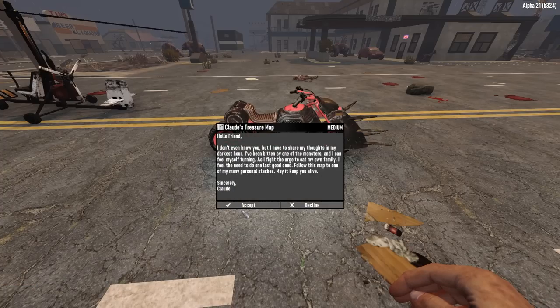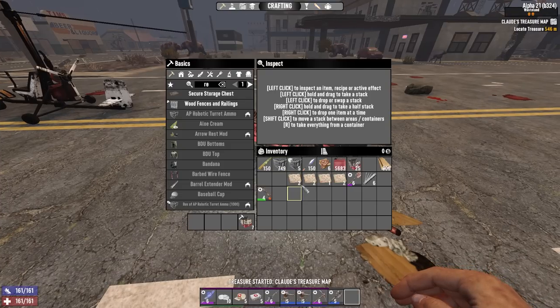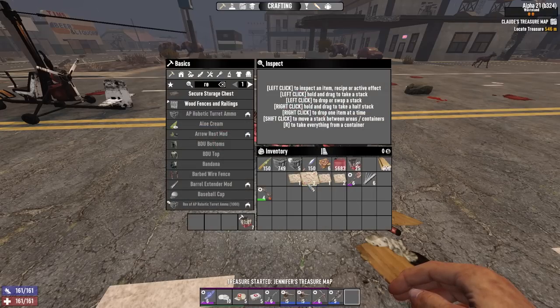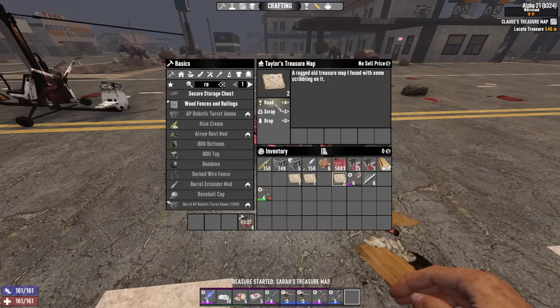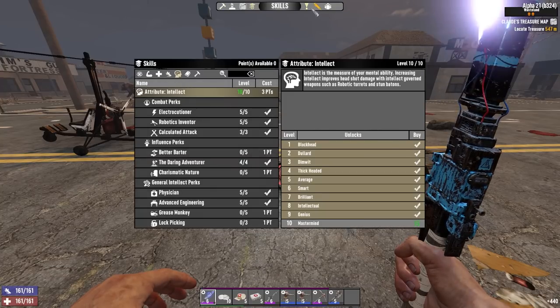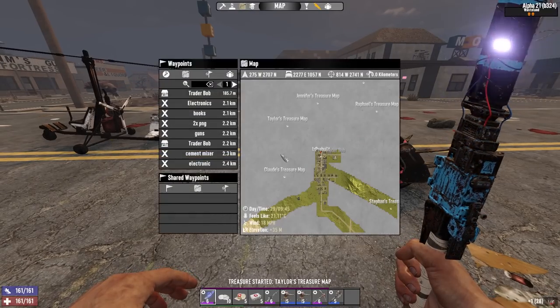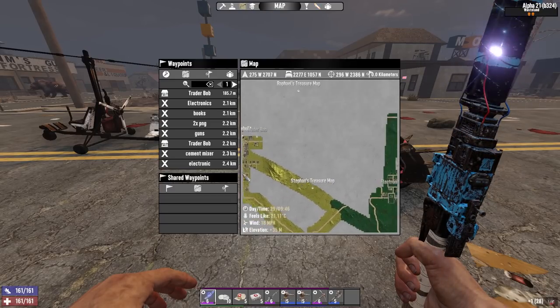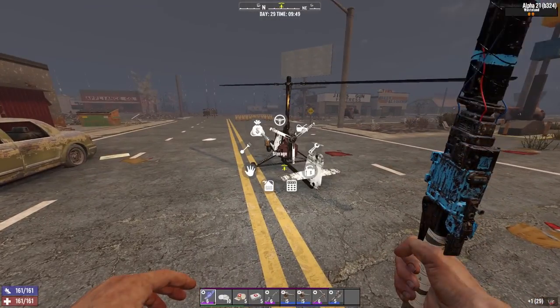I think you can only read one of everybody's treasure map at a time. Like I've got two of Raphael's here, so I don't think I can read a second Raphael map until I clear the other map. But I can get a good few of them. Where's the nearest one? 500 meters — treasure map. They all look like they're in the wasteland to me. The logical choice would be to go in a bit of a circle, so let's start with that one. I'm going to pick up my gyrocopter — I don't trust them.